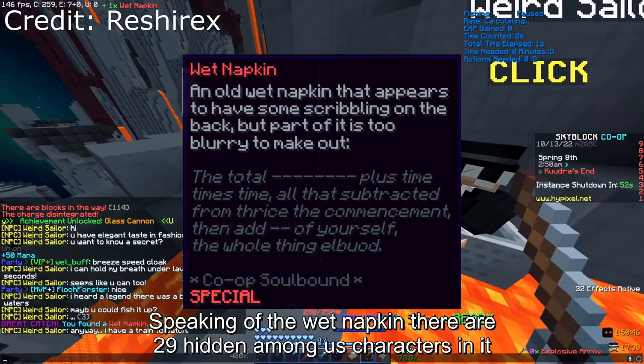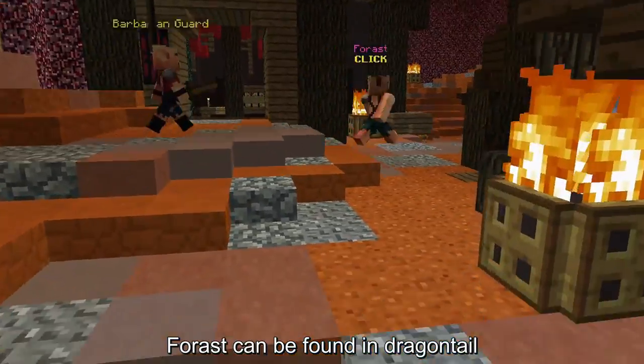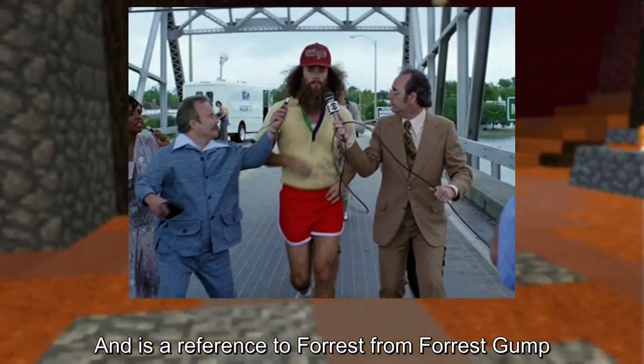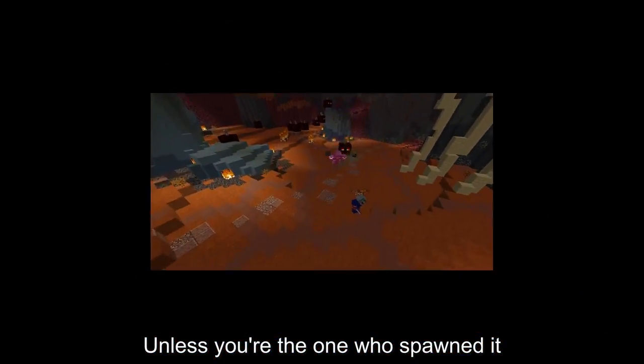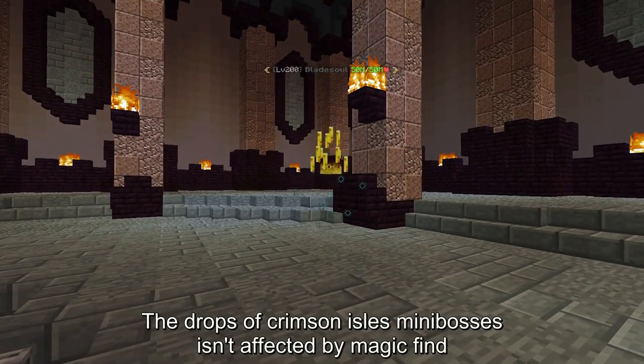Speaking of the Wet Napkin, there are 29 hidden Among Us characters in it. Forrest can be found in Dragontail — it is a reference to Forrest from Forrest Gump. You need to deal at least 1 million damage to Vanks to get stars from it, unless you are the one who spawned it. The drops of Crimson Isle mini bosses aren't affected by magic find.